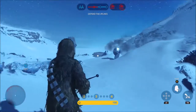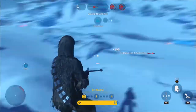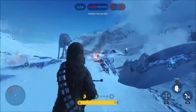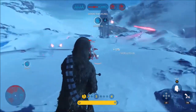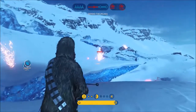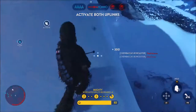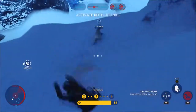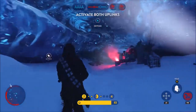His second ability is Mighty Roar. Chewie lets out a loud roar that gives friendly players around his radius the Berserker trait at level 3 for a limited time. This means that their blaster damage while they're not zooming in is greatly increased, and this is a very effective trait — it's the one I personally use in multiplayer. The timer appears on the left side of the screen. Try to synchronize with your team just when you're about to do a push, roar, and launch your attack.